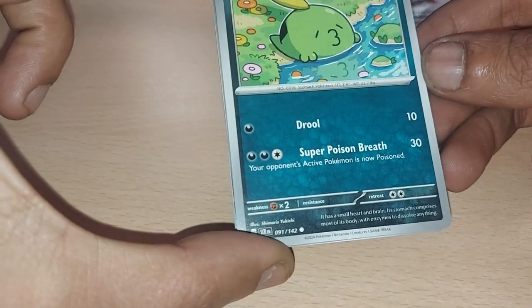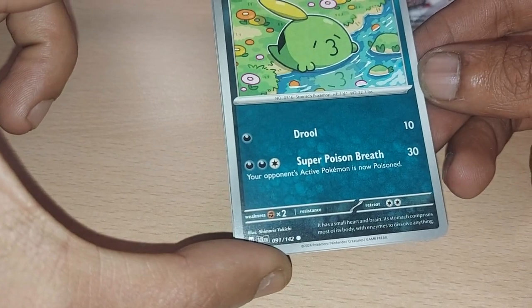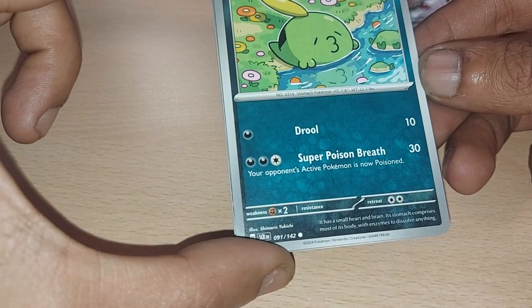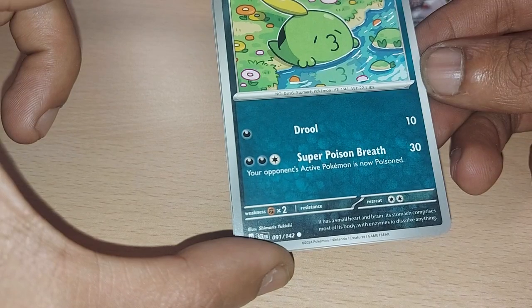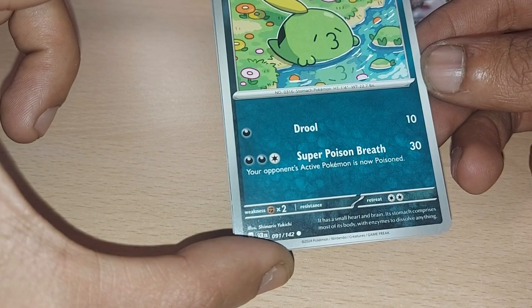Starting this one off, our first card is Gulpin, having 70 health points, being a darkness type Pokemon with a dex entry of 316. It's a stomach Pokemon with moves of Drool and Super Poison Breath. It has a small heart and brain — its stomach comprises most of its body, with enzymes to dissolve anything.